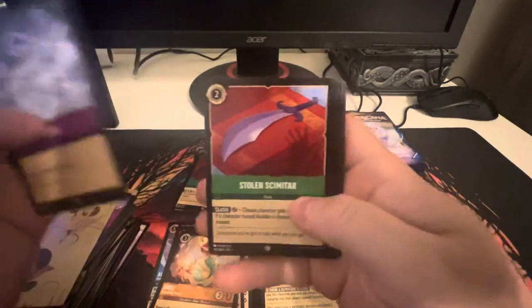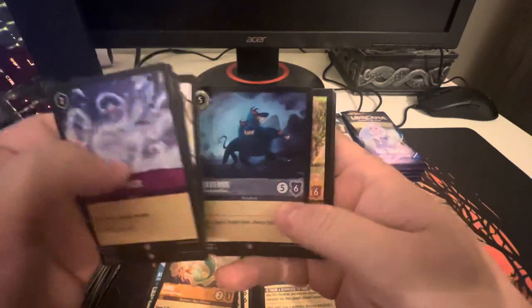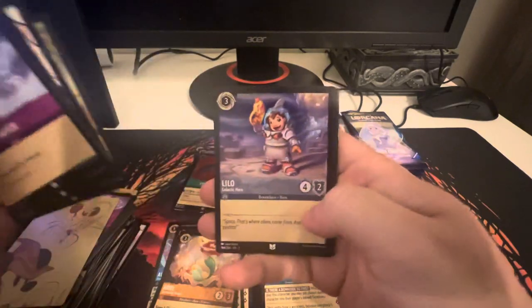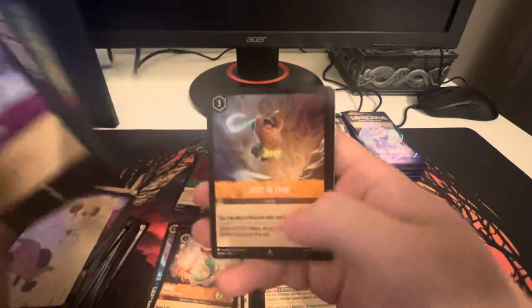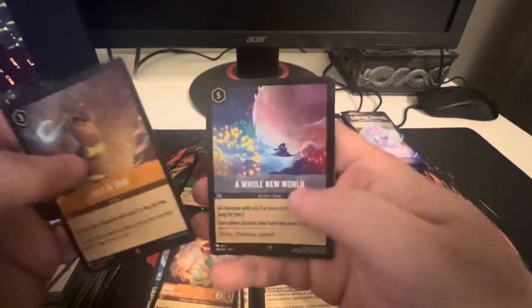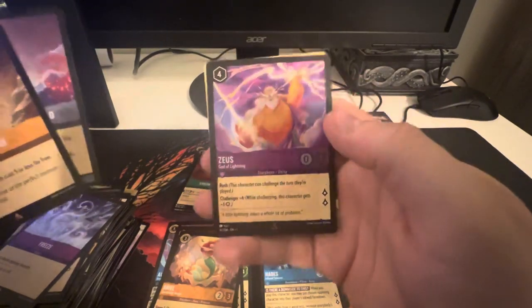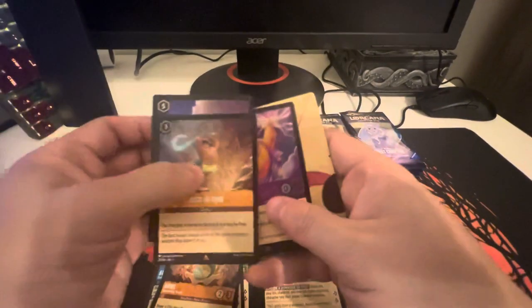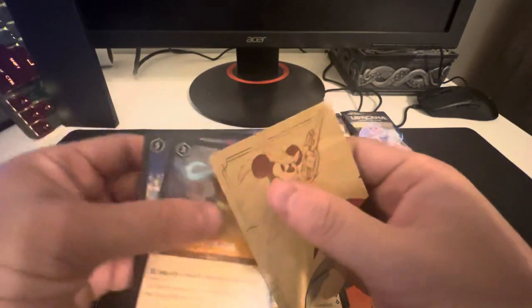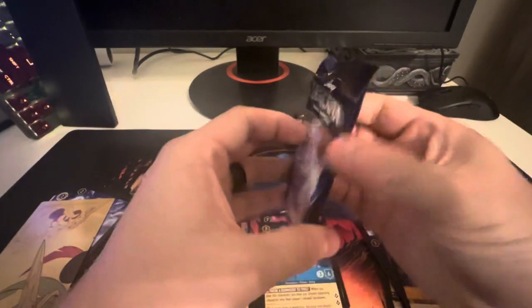Let's keep cracking. We got Freeze, Stolen Scimitar, Develop Your Brain, Abu, Pumbaa, Cerberus, Goofy, Lilo, Dragonfire, Just in Time, A Whole New World, and there we go — we got Zeus in the foil. That looks slick. That's so cool. I like these foils so much.